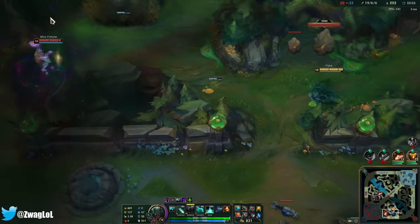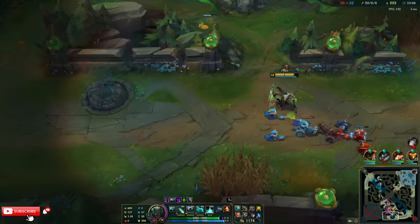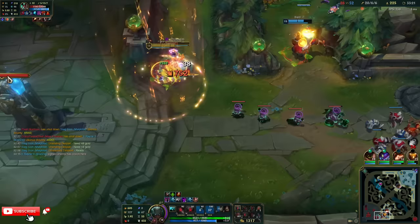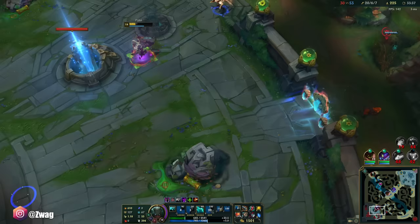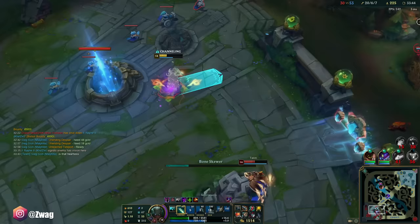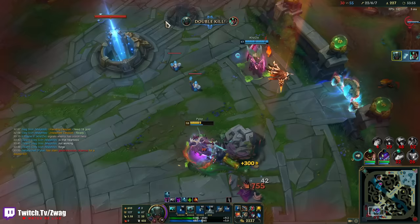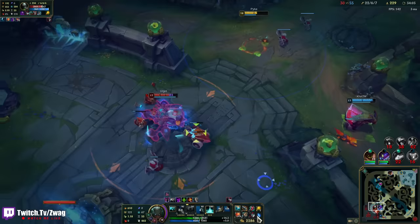Oh, she's done. You know what I could do — I could actually ult in to engage and not use it for the execute because I don't even really need to. I'm going to be waiting for the Heart Steel stack anyway. I could use the ult to land my stun. Heal — I'm so dead to a part of this ult, why am I not healing? Who's up next? The Heart Steel stack's so bad.